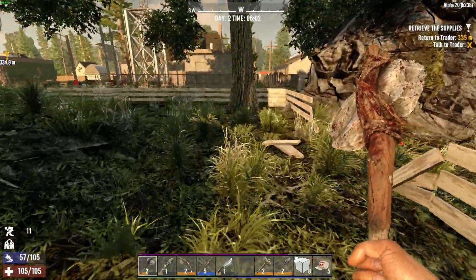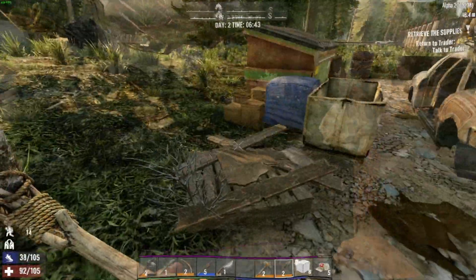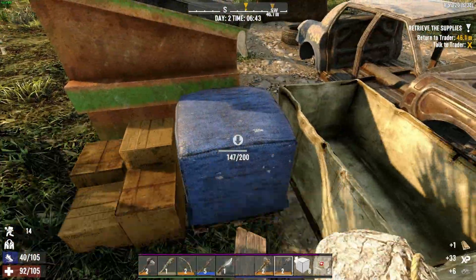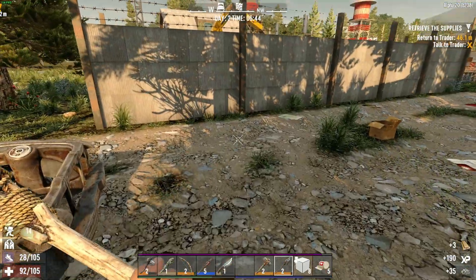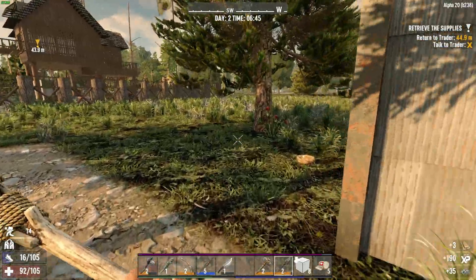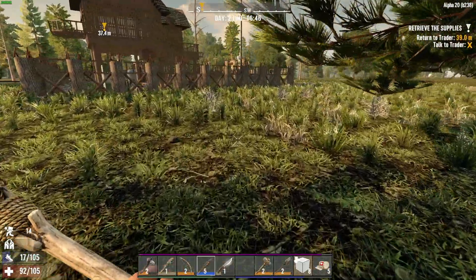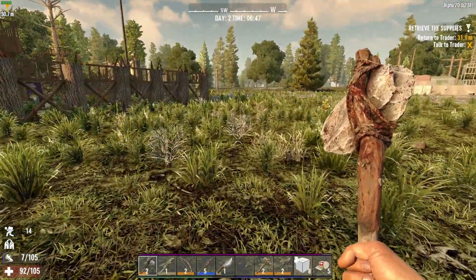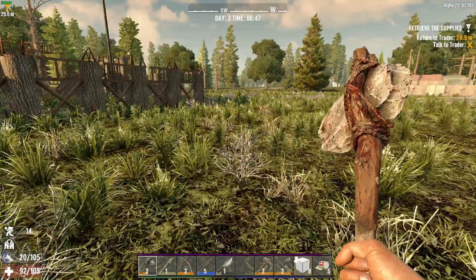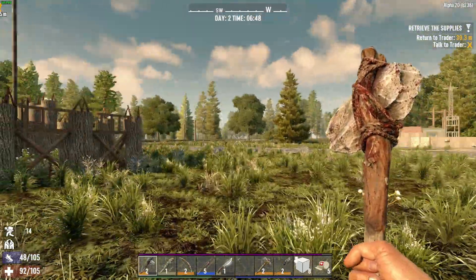Alright guys, I'm going to head back to the trader, turn this quest in, and I will see you guys when we get there. Alright, we're almost back to the trader. I'm just going to grab these cobblestone rocks — you almost get three full blocks to upgrade every time you find some of those. So next episode we're gonna have to go on a massive resource grind. I'll just have to bring you guys along because I'm gonna have to find all that stuff to get a horde base going. I'm gonna build it right over there in that big flat area.